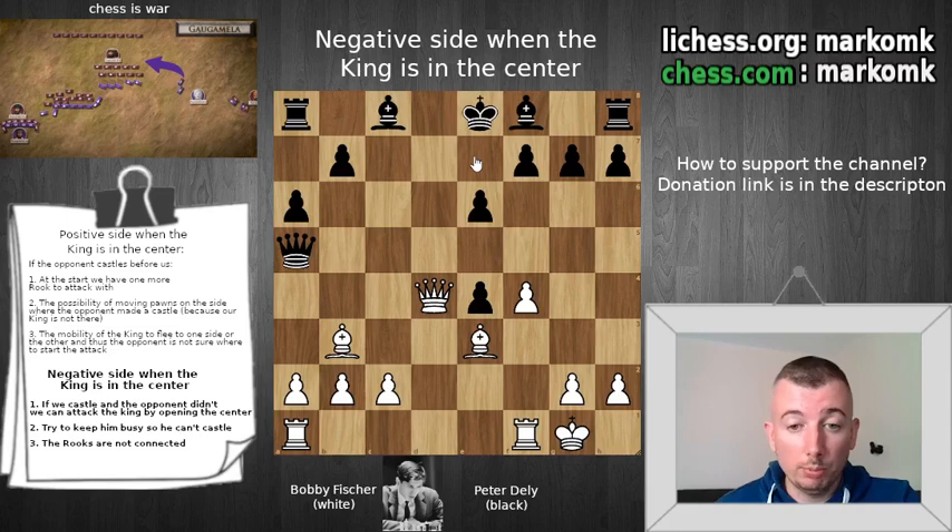It would be nice if we can open the position, especially in the center, for our heavy pieces. In that way, we will attack the king. We can expect that black will play something like Bd7 or maybe Be7 and then castle on some side. For now, he can't play Be7 because we have a queen attacking the pawn on g7. Maybe black will play queen b4 to attack our queen and try to exchange queens. Without queens, it would be easier for him to castle. So we don't need to spend time on unnecessary things. We want to open the position and keep black busy, so we need a move that creates a threat and is connected with opening the position.